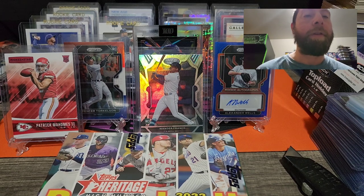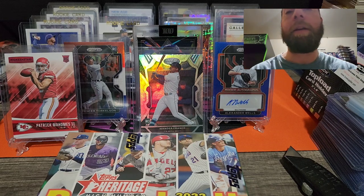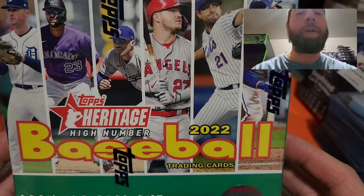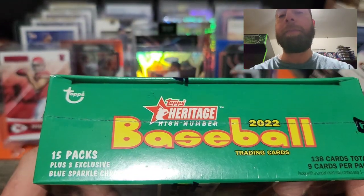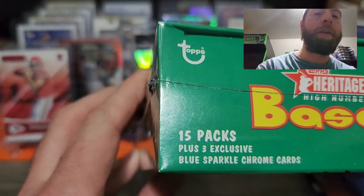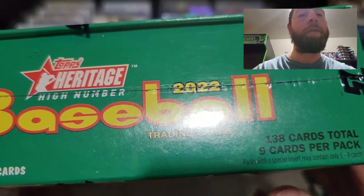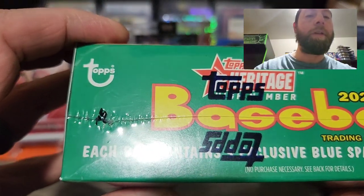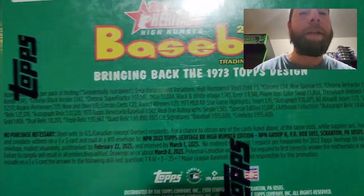What's up guys, I'm back with another video. Today I'm going to be opening something new and exciting — the 2022 Topps Heritage High Number mega box. There are 15 packs plus three exclusive blue sparkle chrome cards, 138 cards total, nine cards per pack. Each box contains three exclusive blue sparkle cards.